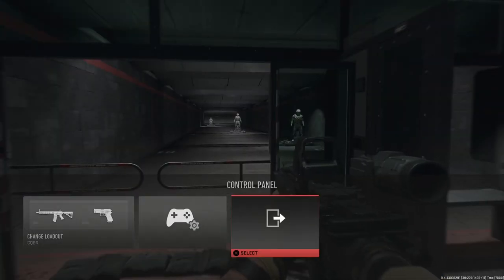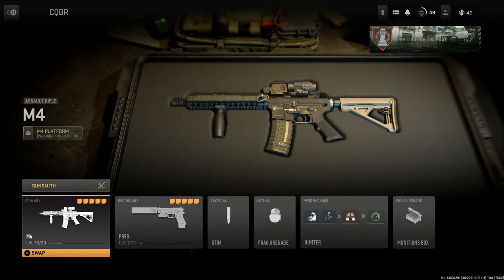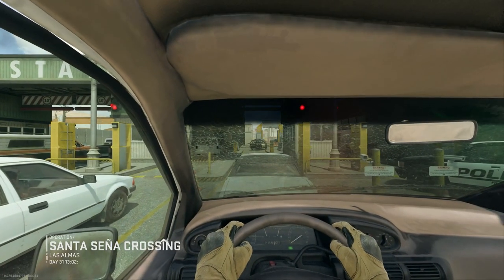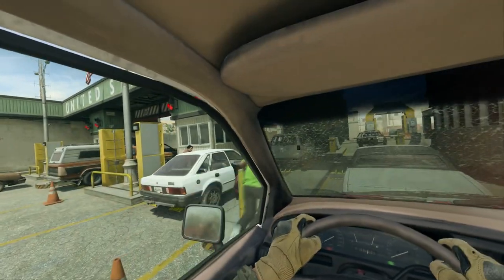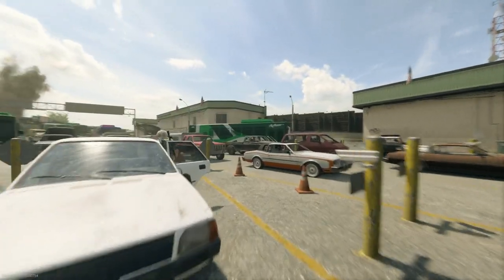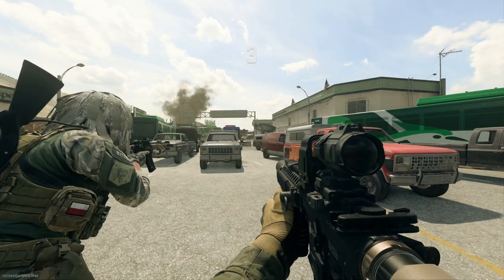That's the firing range — let's jump out and jump in-game to show off the weapon: the Mark 18 Mod 1. We're going to be playing this on probably my favorite map, inspired by Sicario. This is the Border Crossing map.